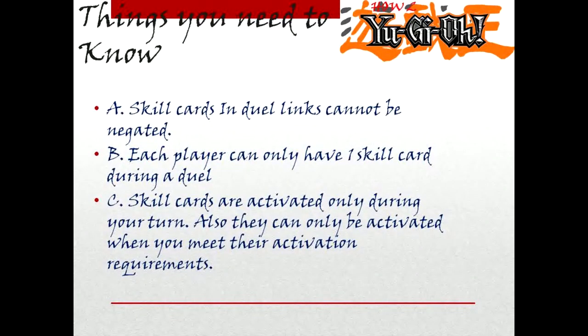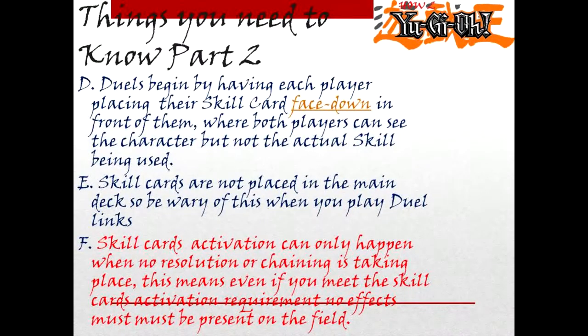Things you need to know: Skill cards in Duelings cannot be negated. Each player can only have one skill card during a duel. Skill cards are activated only during your turn, and they can only be activated when you meet their activation requirements.